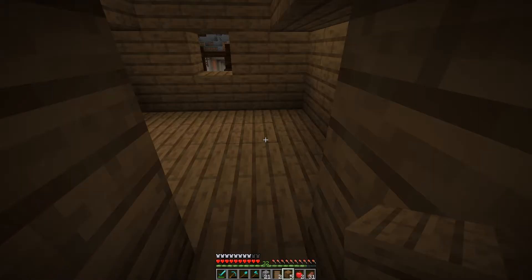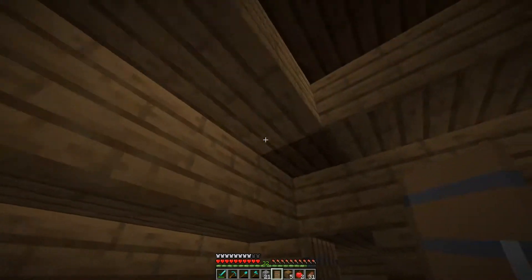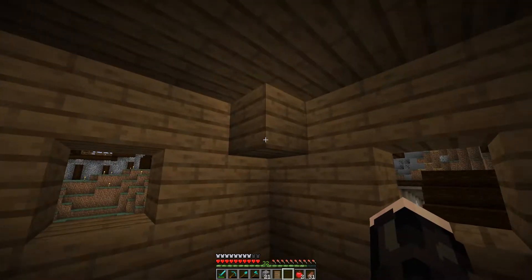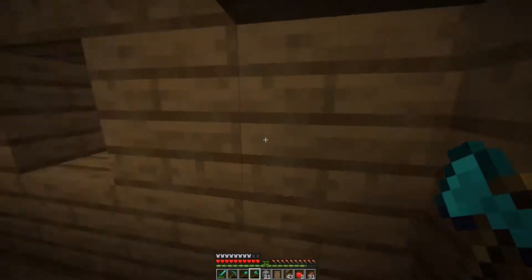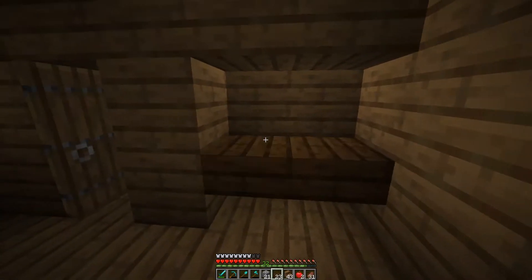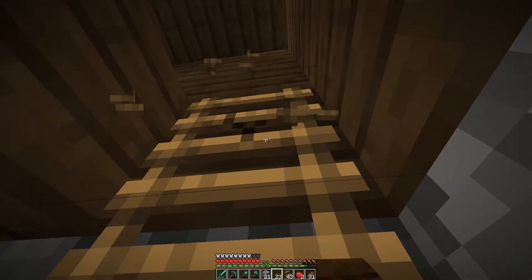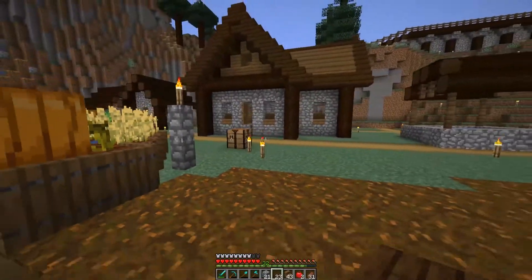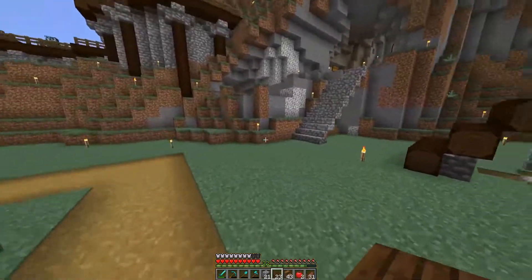We could do something like that and just make this a really tight space right here. We still have our doors, so we could put a little door right there. We could do like some shelves — or a different color shelf would be good too. Put a shelf right there and one right here — yeah, this looks good, I really like this. We've got a nice easy way up. I may swap that out for a trapdoor.